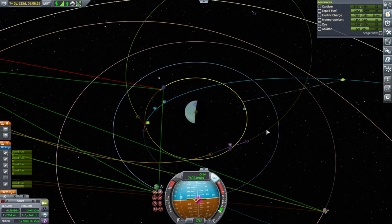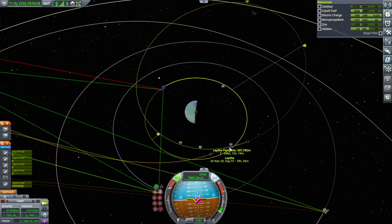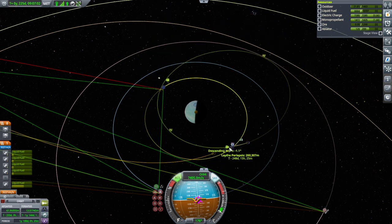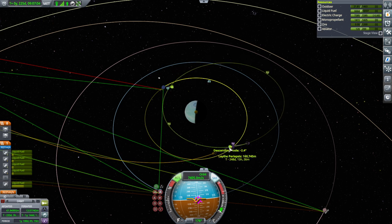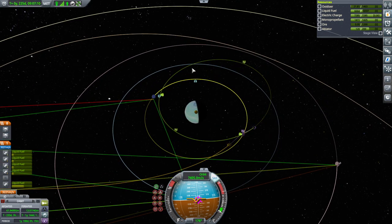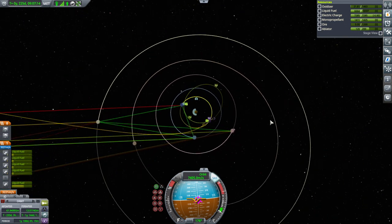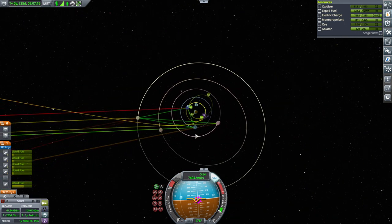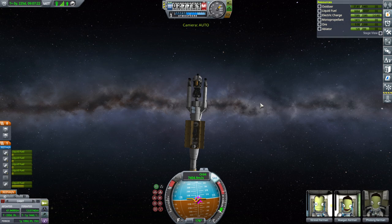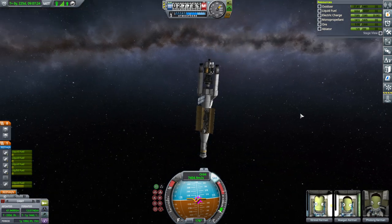Maybe we can RCS this a little bit — wrong way. That's good enough RCS right there: 160 kilometer periapsis around Laythe. Might be able to finagle something with Val afterwards. And of course we want to get to Bop and Pol to do some drilling and science. Continuing on our way — we've got a long time warp ahead of us.